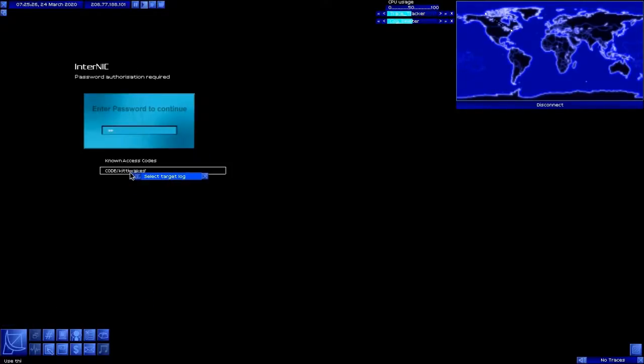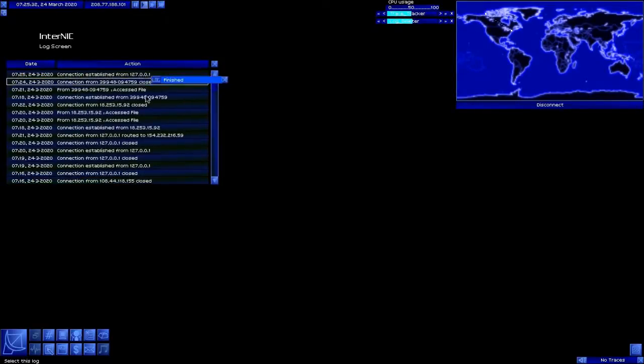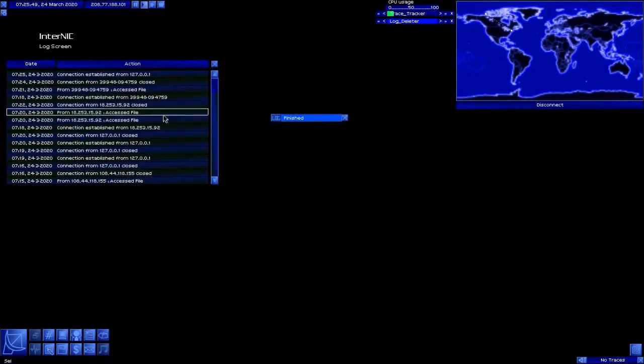Admin — go into here, access the logs, kill this log. There's our bounce path. Come on, hurry up. There we go. We can see we have a ton of money in our account. Now, the trick is — did we pull it off? Did we get away with it?